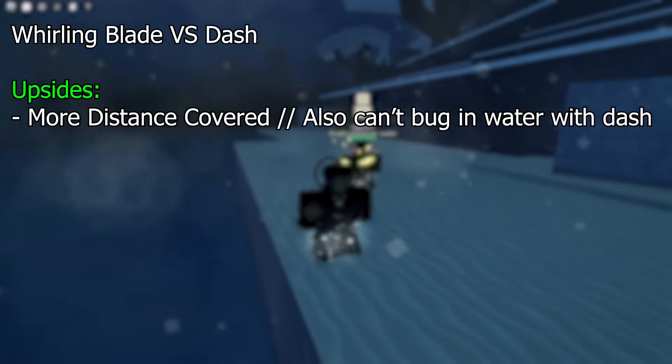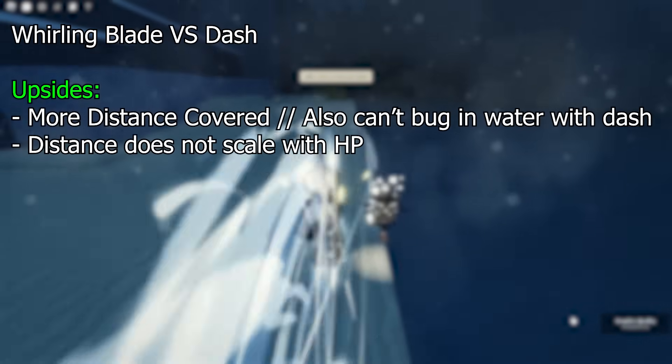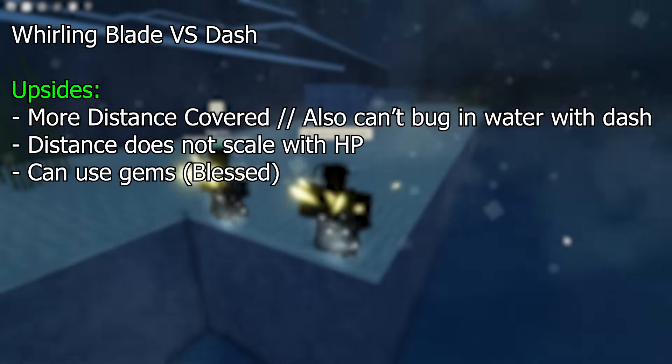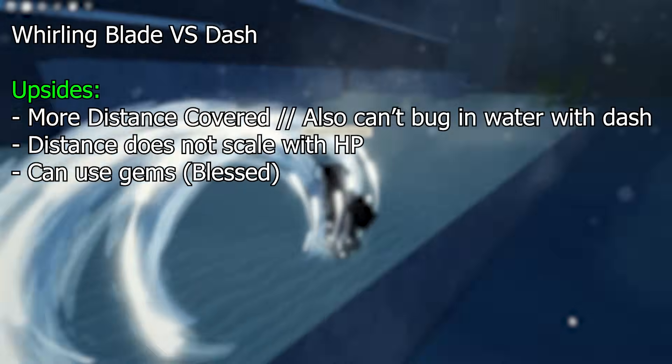The upside is that you cover more distance. The distance is not scalable for HP, so no matter your entry you'll always cover the same distance. You can use gems, so if you use a Bless and hit someone in half the time, you can go even further than dash — as dash shares the same cooldown as Whirling Blade.